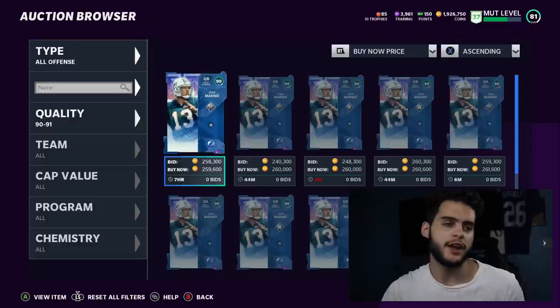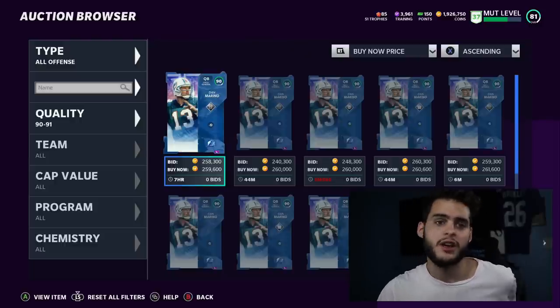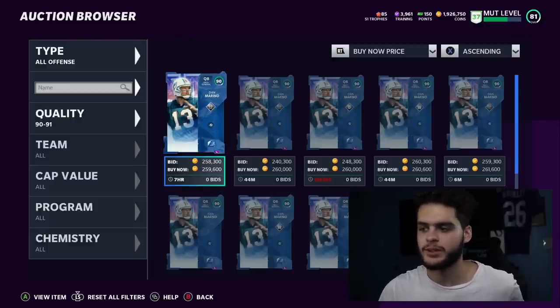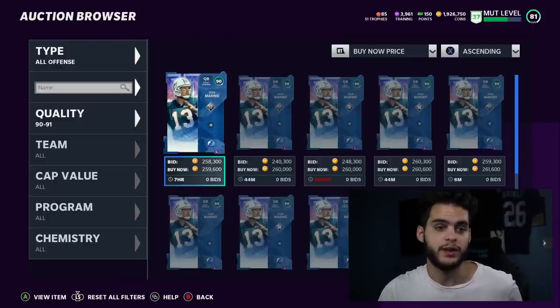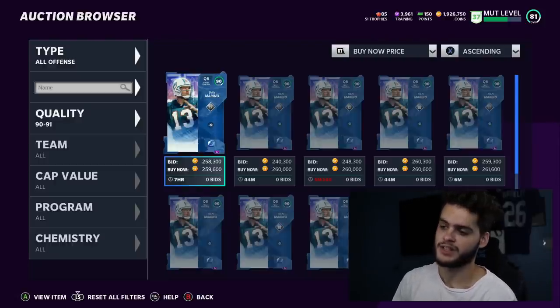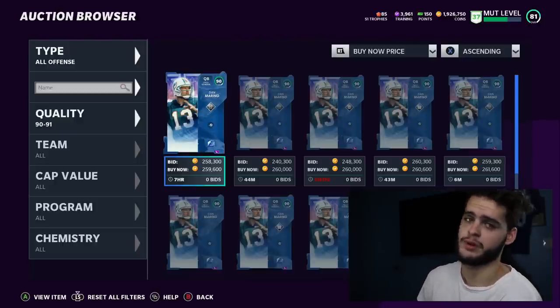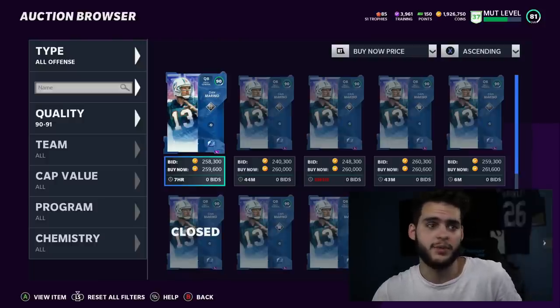Dan Marino makes sense when you need bulk training — like if you picked up Jerry Rice and Dan Marino on Legend Saturday and want to power them up, add Hot Rod abilities, and max them out. That could cost 5,000-7,000 training total. That's when you buy the 90 overall and quick-sell. Conversely, don't buy 25 individual 83s just for 4,000 training — that's time-consuming. Match the card to what you need. Also, don't overbuy: buying 20 elites will drive up the market price anyway.